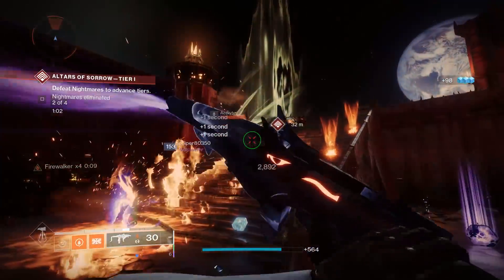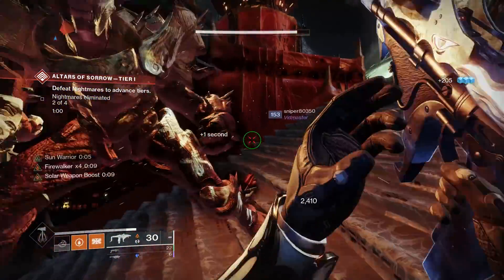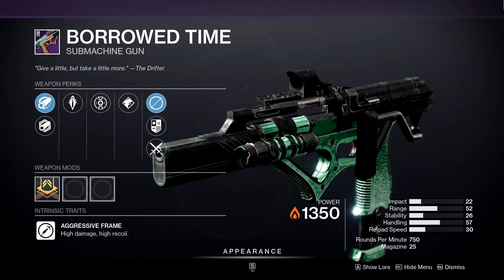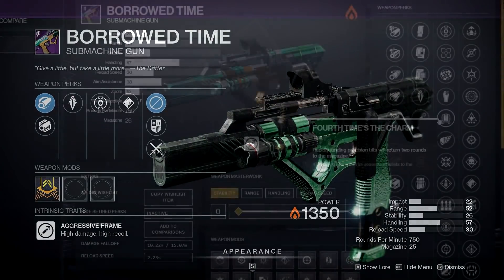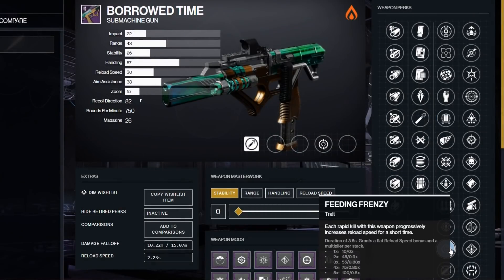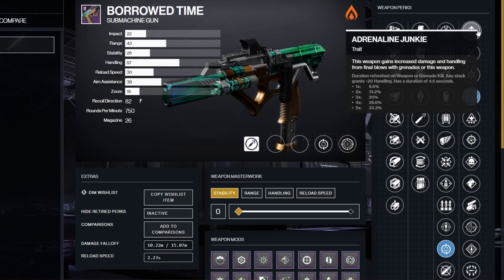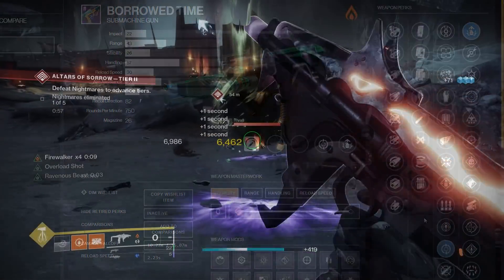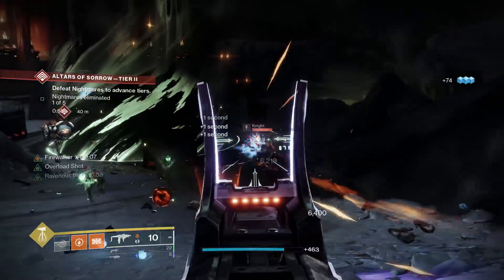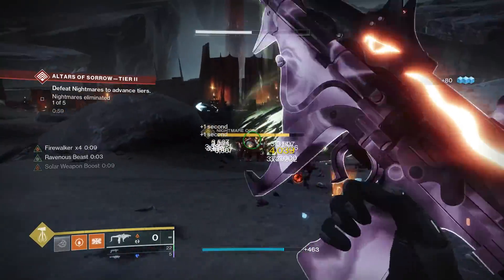Of course, we also have a legendary recommendation here if you're not big on exotic primaries: the Borrowed Time. The Borrowed Time comes from Gambit, and if you can get over its atrociously low magazine size, it actually packs a pretty major punch with how good of a perk selection it has. It's focus-farmable now as well thanks to the Gambit rework. So hey, if you like 750s with good perks and can overlook the mag size, this is 100% a weapon to look out for.